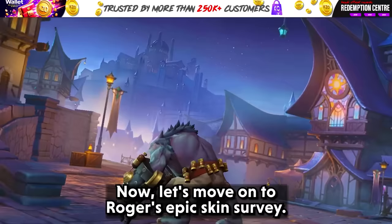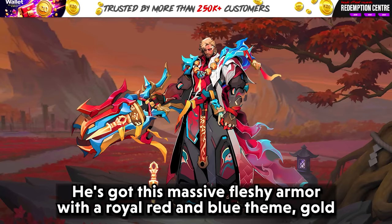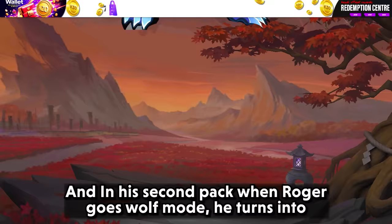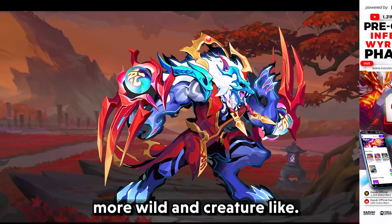Now let's move on to Roger's epic skin survey. Roger's outfit is like he's a general from a fantasy game — massive fleshy armor with a royal red and blue theme, gold trims, and serious shoulder pads that could probably double as a weapon. In his second form, when Roger goes wolf mode, he turns into a fierce blue and red beast with the same color theme as his human form, but more wild and creature-like. The armor turns into fur and those shoulder pads become part of the beast's head.